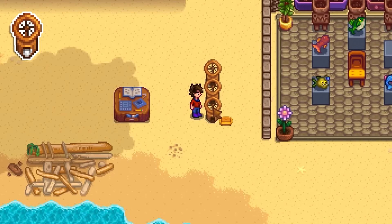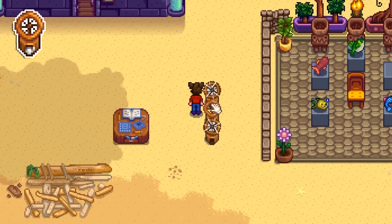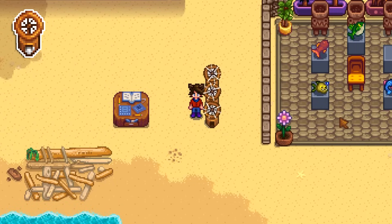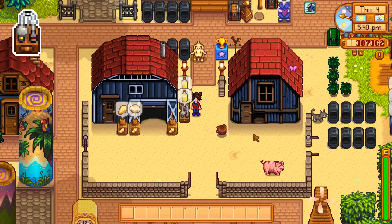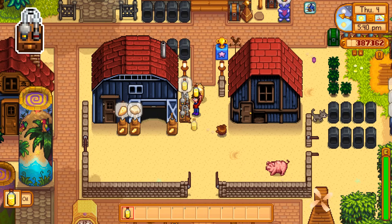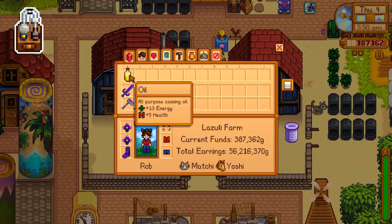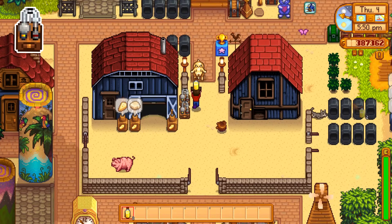You can put yellow couches from a furniture catalog into a loom to make cloth. Similar to the green wallpaper and the Prismatic Shard, the yellow couch shares an ID number with wool. The regular oil you get from an oil maker — from corn or sunflower seeds — does not get a buff from the artisan profession, despite truffle oil getting the buff.